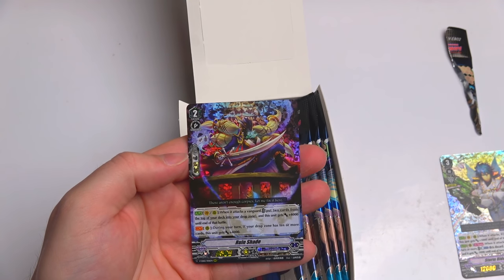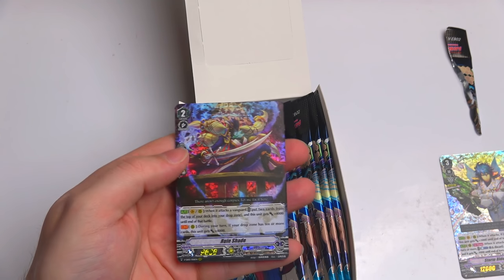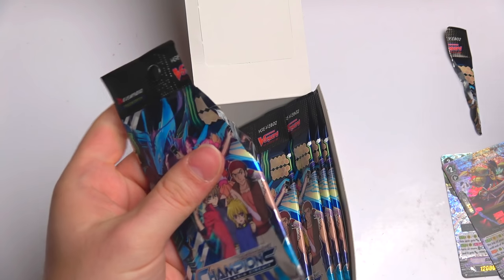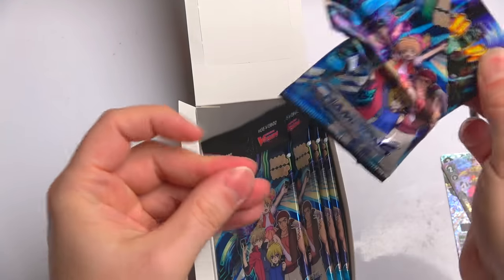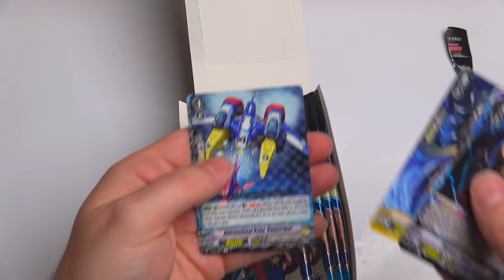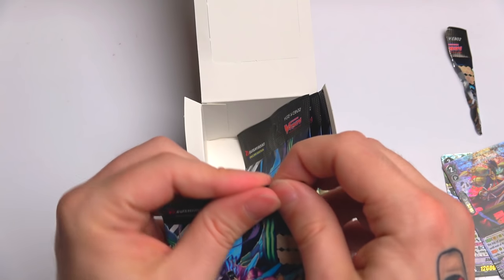We get a rare and then another triple rare right there - Rune Shade. This is for Gram Blue. I'll be running Gram Blue - they actually seem pretty exciting. They call things from the drop zone, which is like the graveyard if you play Yu-Gi-Oh. They basically call cards from the drop zone and they're just so epic.